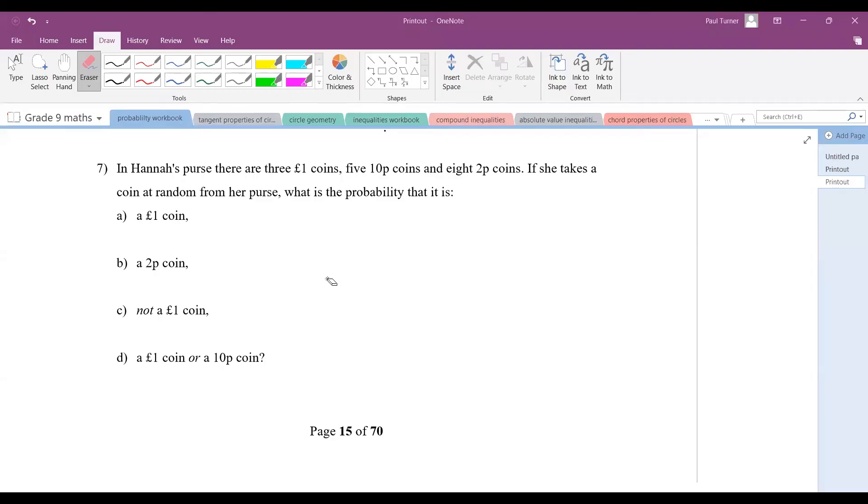In question seven, in Hannah's purse there are three one-pound coins, five ten-pence coins, and eight two-pence coins. If she takes a coin at random, what's the probability of getting a one-pound coin? First, note that each coin has the same chance of being selected regardless of size or weight. Total coins: eight plus five plus three equals 16 coins in the purse. The probability of a one-pound coin is 3 out of 16.